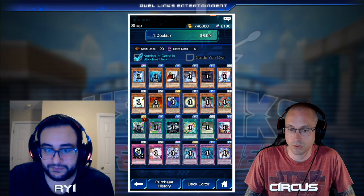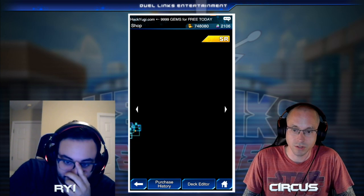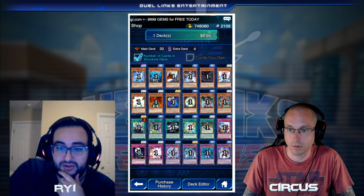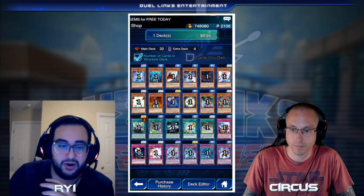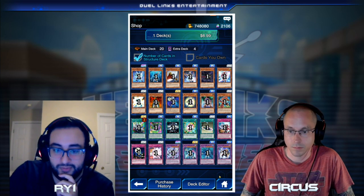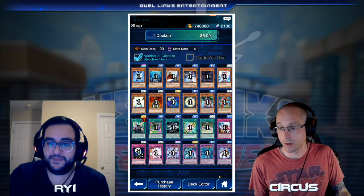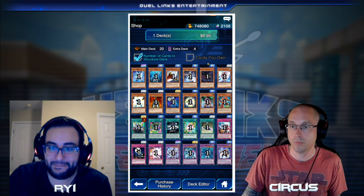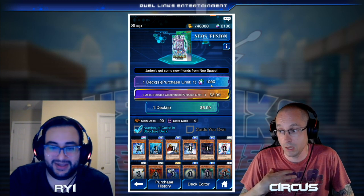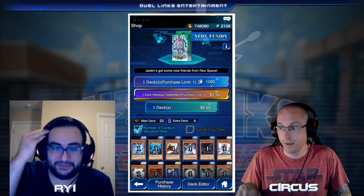Here's the Neos Fusion deck — this is where you get the Neos engine. Basically the engine is the spell card, Neos himself, and the conditions to summon him — that's the whole engine. The cards you put with it are things that abuse that engine to be better. I would not recommend going into this deck unless you're buying at least two copies. If you're completely free to play, you can only buy one with a thousand gems, which isn't enough.